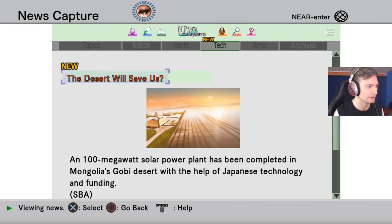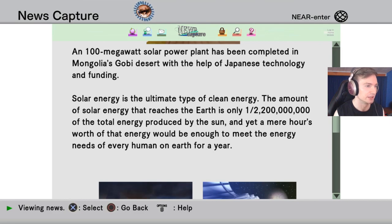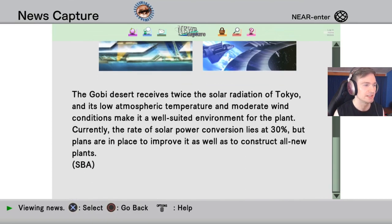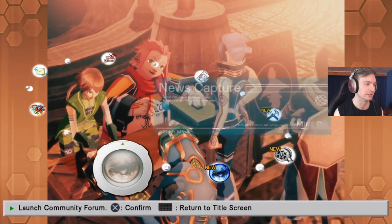The Desert Will Save Us: A 100-megawatt solar power plant has been completed in Mongolia's Gobi Desert with the help of Japanese technology and funding. The amount of solar energy reaching Earth is only one two-billionth of the total energy produced by the sun, and yet a mere hour's worth would be enough to meet the energy needs of every human on Earth for a year. The Gobi Desert receives twice the solar radiation of Tokyo, and its low atmospheric temperature and moderate wind conditions make it a well-suited environment. Currently the rate of solar power conversion lies at 30 percent, but plans are in place to improve it and construct new plants.